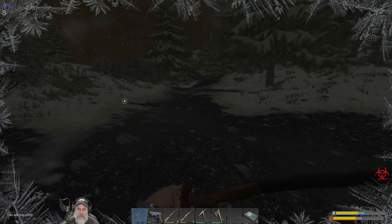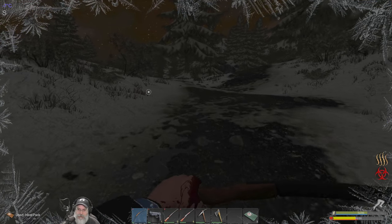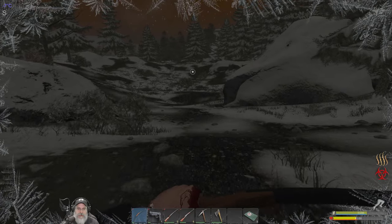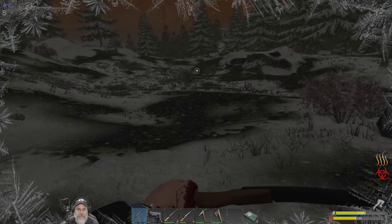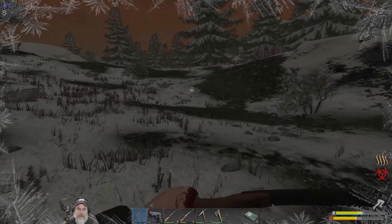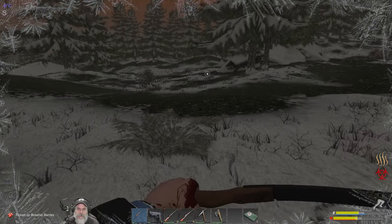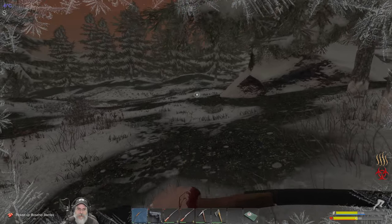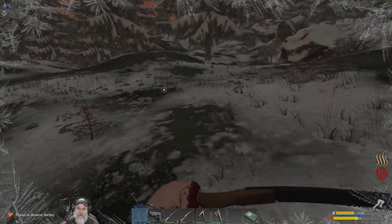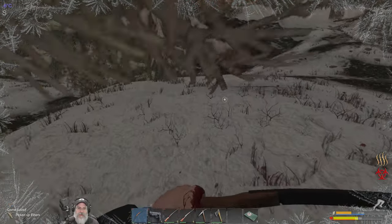We are getting him back. We're getting cold too. I can't afford the health loss with this infection, so we're going to burn a heat pad so we're not losing health because of the cold. This would be a terrible time to die. Grab some rose hips — thank you very much. Rose hips mean jam that's worth 70 freaking carbs. I can't believe how many carbs we get out of that. That's got to be the best carb food in the game.